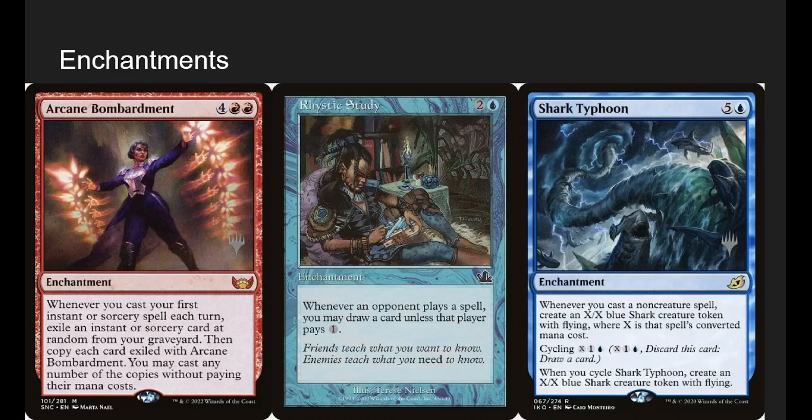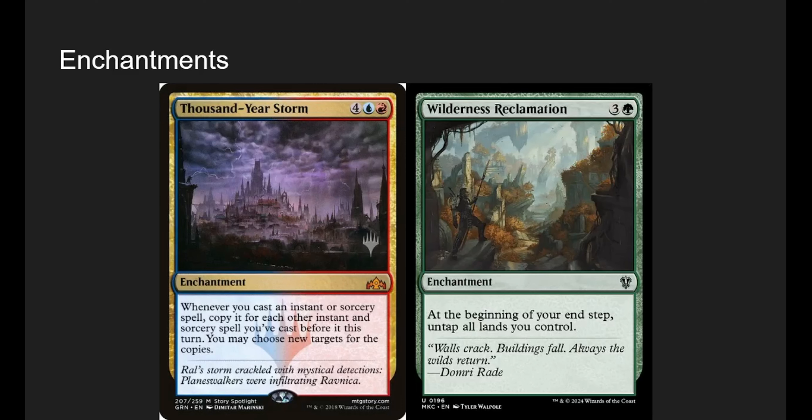Rhystic Study — you know it, you hate it. It's just card draw for us. Shark Typhoon — whenever we cast a non-creature spell, we make a big flying shark. We can also cycle it in a pinch to make a token and draw a card. Thousand-Year Storm — whenever you cast an instant or sorcery, copy it for each other instant or sorcery you cast before it this turn. It basically gives all our spells Storm. Wilderness Reclamation untaps all lands you control at the beginning of your end step — we want to play instants on opponents' turns without worrying about being tapped out, and Seedborn Muse does the same across all opponents' turns.